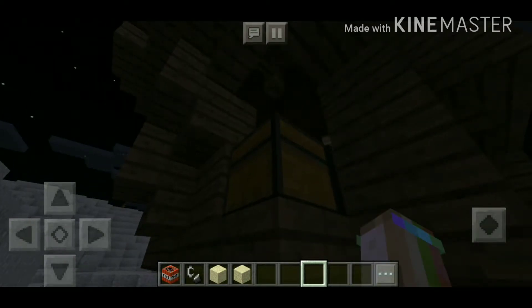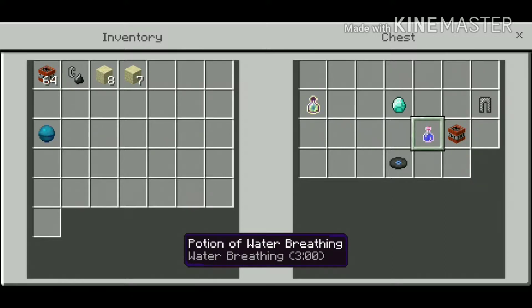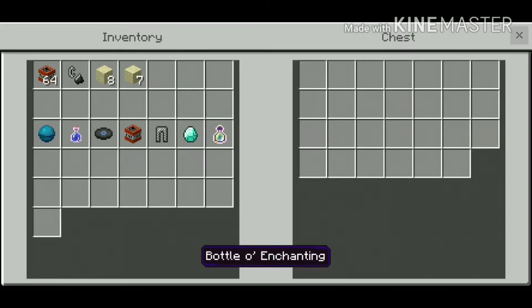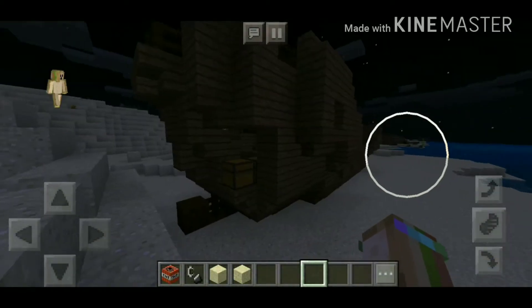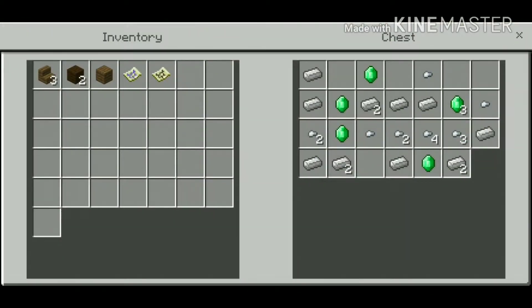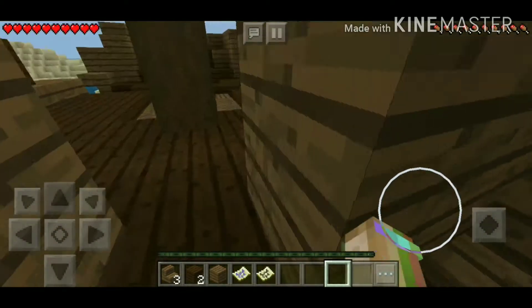This is the buried treasure. It's like your house — you can live in it and stuff. Here's the other chest. It's got emeralds and iron and all that good stuff. So that's really cool.